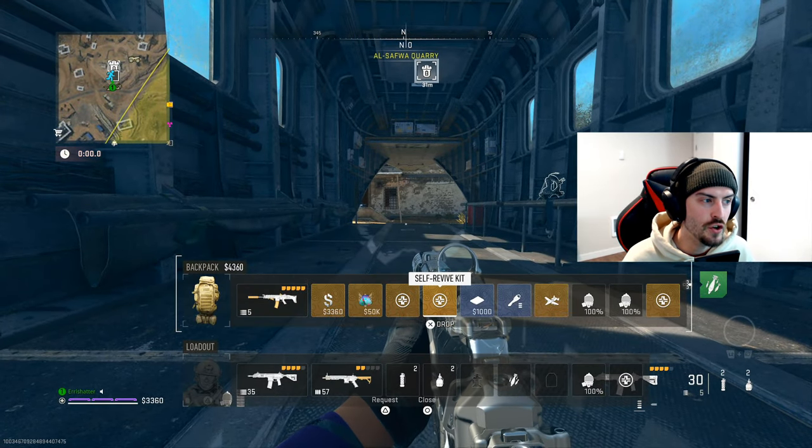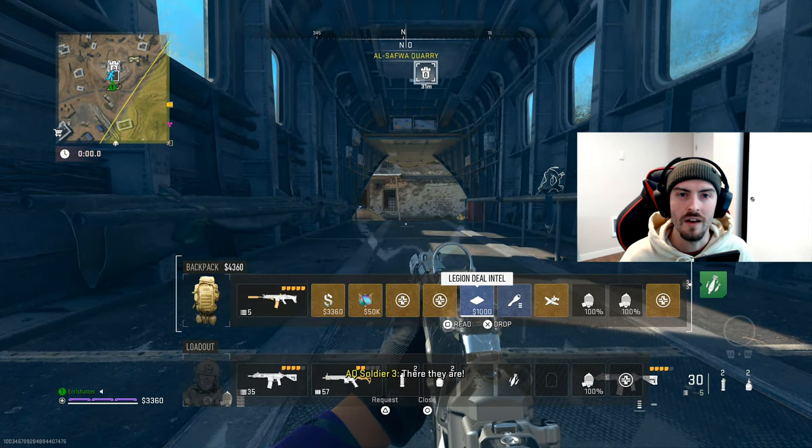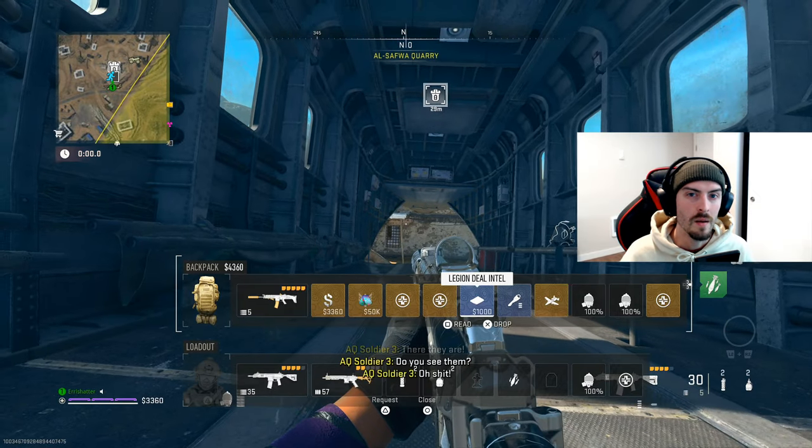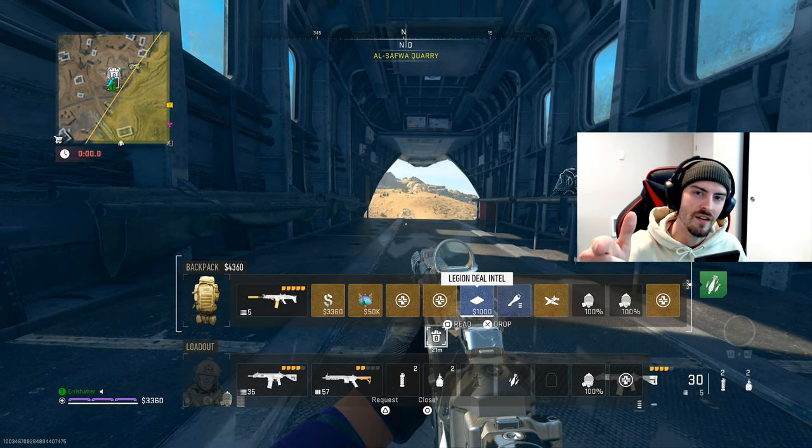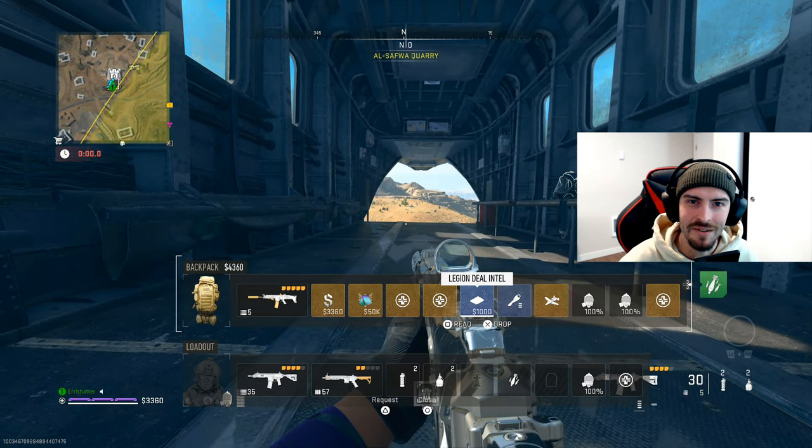Once you complete all of these missions you unlock tier two for White Lotus. They're in a slightly different order this time around, but that's it for the mission guide for tier one of White Lotus. Thank you guys for all the support, I look forward to seeing y'all in the next one — peace.